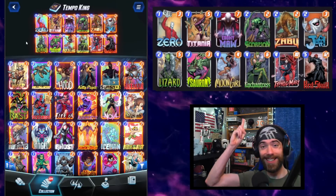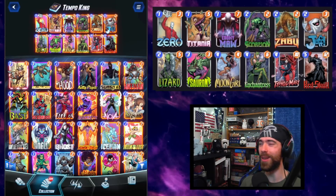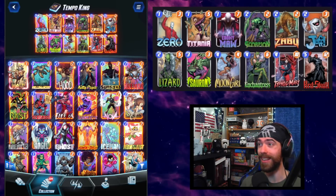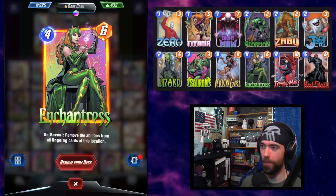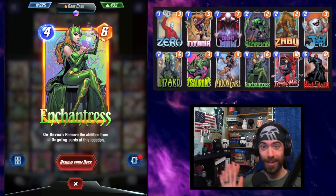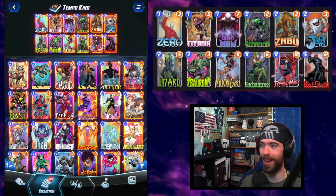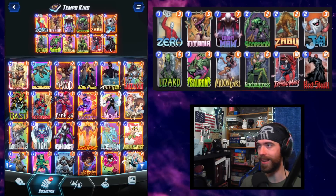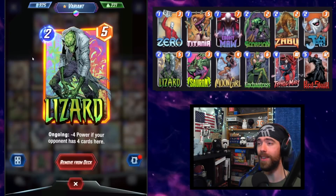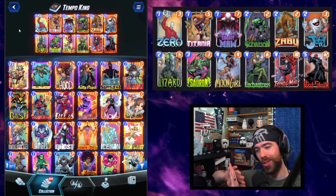Welcome, my friends — this deck is unstoppable tempo, running Sauron alongside the zero-to-hero shell. Sure, it might be out of the picture, but the deck is not dead. This one is absolutely incredible. Right off the back of our OTA patch buffing the Enchantress, we get an extra good tempo play and a consistency piece — being able to knock over these negative ongoing abilities on Typhoid Mary, Red Skull, and the Lizard, which has gotten even worse.